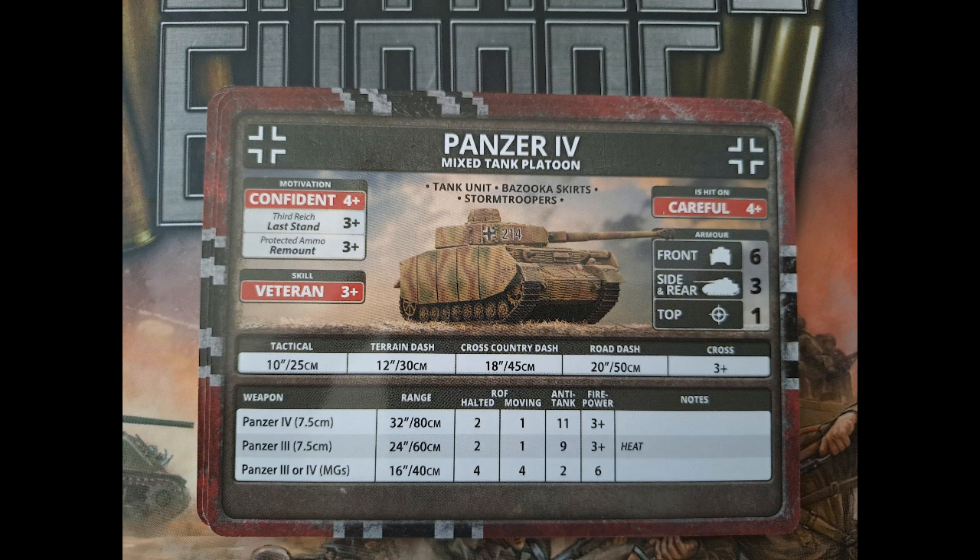The Panzer IV and Panzer III mixed tank platoons share the same stats as in Ghost Panzer: careful, confident, veteran with a three-plus last stand and three-plus remount — pretty good. Front armor six is still okay, though not as good as it was in mid-war since AT12 and AT10 are a lot more available now. You still have a very good gun in the form of the AT11 7.5 centimeter.